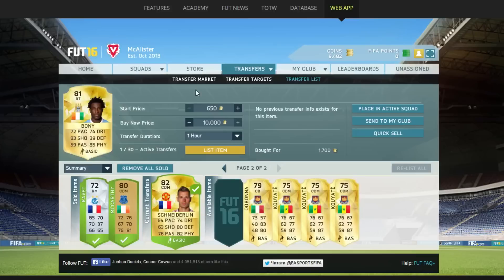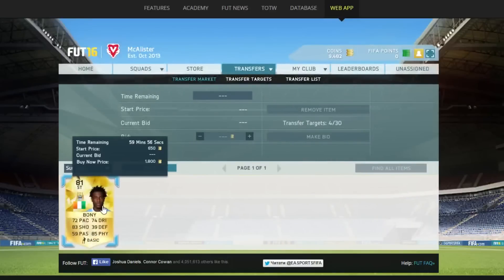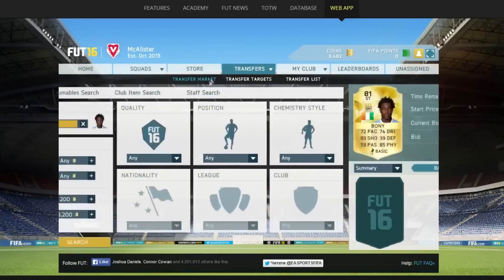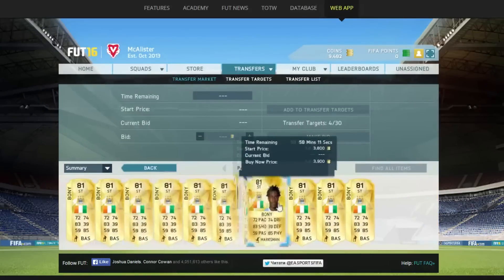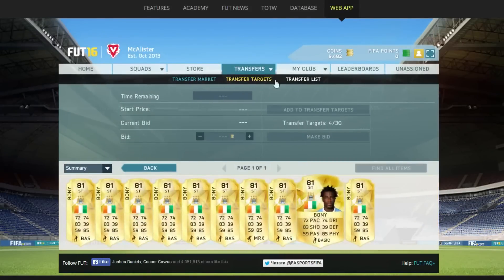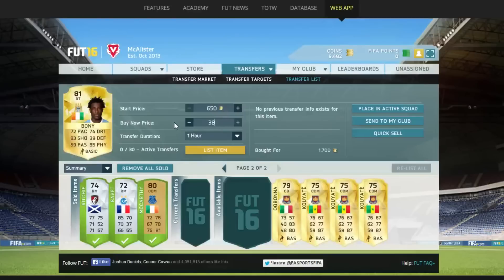Now we've picked up Boney here for 1.7k. Typing Boney in - we'll see how much we've made. I think we may have a 1k profit on him. Let's try 2.7k - there we go, 1k profit on Boney. Going up to 3.2k, then 3.4k - nothing. 3.6k - nothing. 3.8k - so we make a 2k profit on Boney there. We'll list around 3.7k to 3.8k - that's a nice profit. Listing for 3,800 with a min of 3,200.